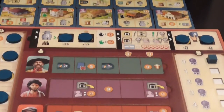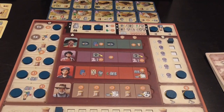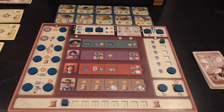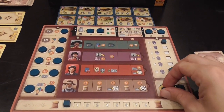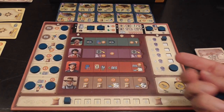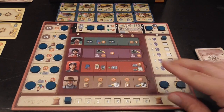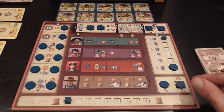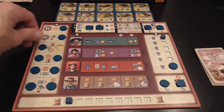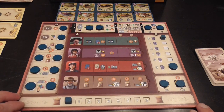Each player has a personal display with a lot of wooden discs on it at the beginning of the game. They're covering icons that you'll be able to make use of when you remove the discs. Basically, the actions to remove the discs from here and place them somewhere else — think of this as a reward that you get to modify your personal board, unlocking new actions and/or improving actions that are already there.